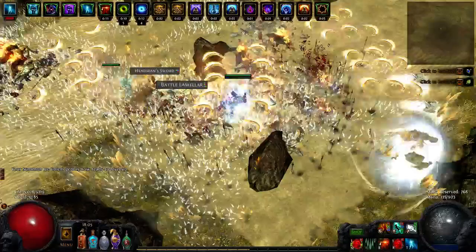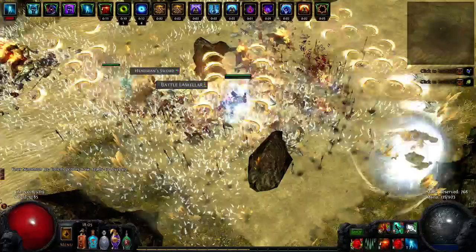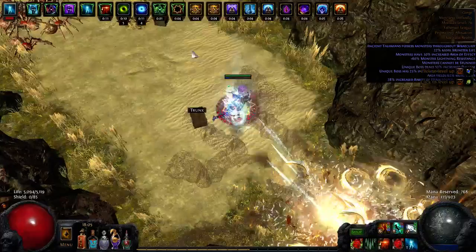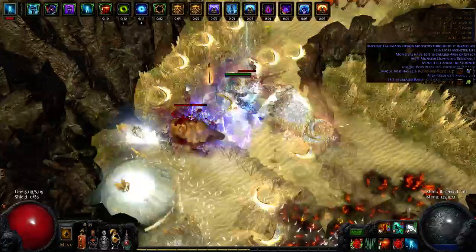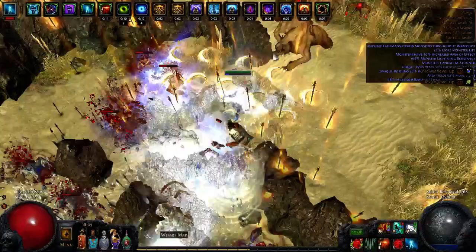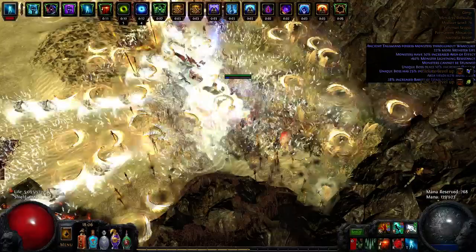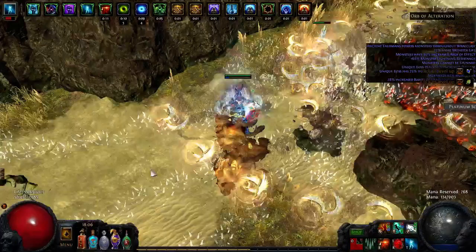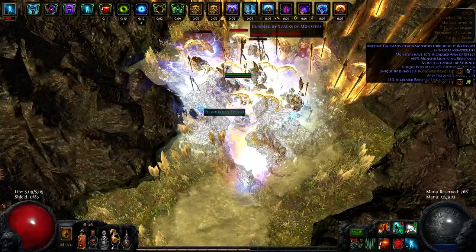The playstyle revolves largely around very fast Whirling Blades and pressing flasks. Whenever you have your Vinkta's flask up and you are hitting things, you are going to be just about immortal. The Vinkta's covers all of your reflect and your life leech instantly, meaning we do not need Vile Pact. You whirl around, throw a few Spectral Throws every now and again, pop your Vile Haste — you should be able to keep it up basically 100% of the time. Pop Vile Grace whenever you come across something more dangerous. We also have Fortify attached to our Whirling Blades, so you keep up Fortify most of the time as well.